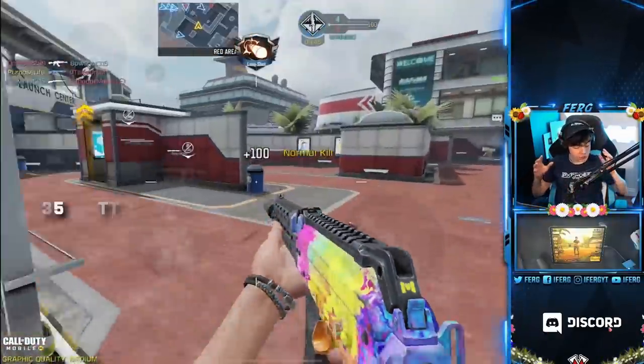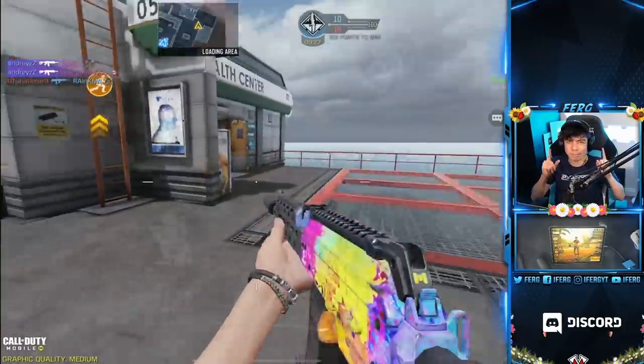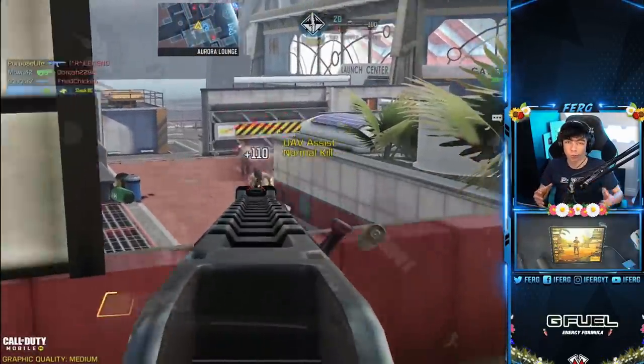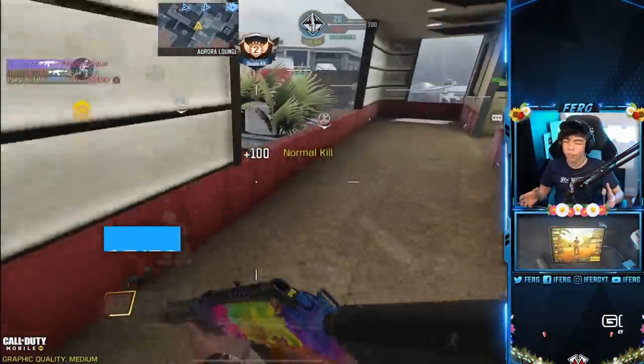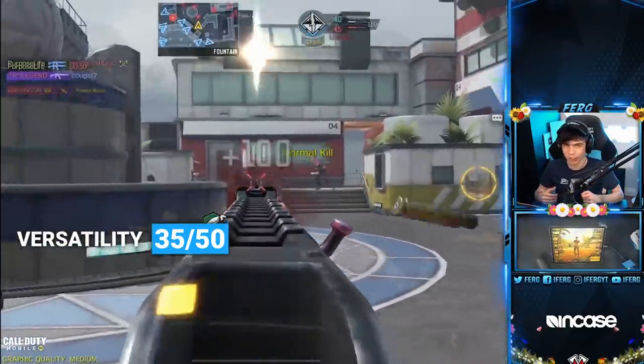For our third honorable mention, it's the AK117. I was actually going to put this at number five, but other guns just edged it out, especially in terms of recoil. Its buff brought its time to kill as low as 235 milliseconds, which is virtually the same as the RUS — making it as effective close range as arguably one of the best SMGs in the game. Its recoil can be a little jumpy though, making it difficult to control full-auto at long range. For versatility I give it 35 out of 50, and for effectiveness of prime 45 out of 50 — deserving of an honorable mention, but just not on the main list.